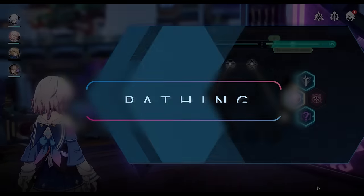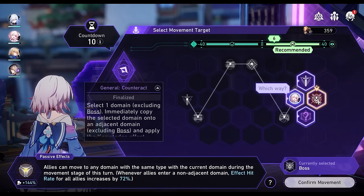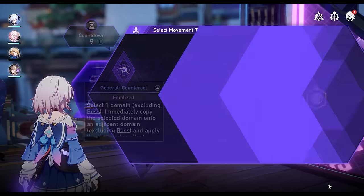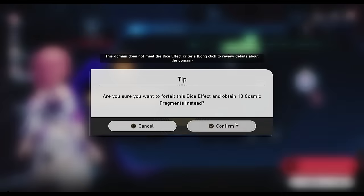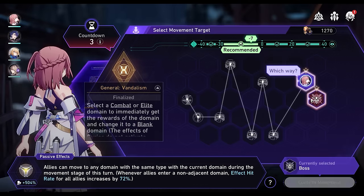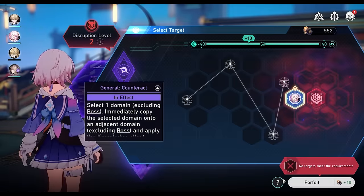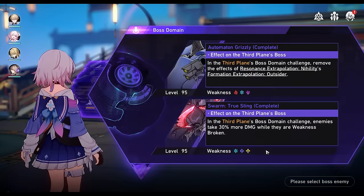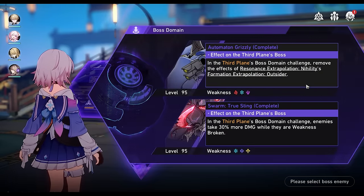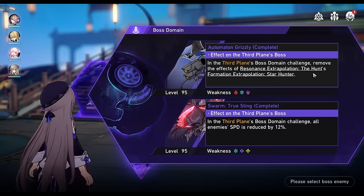My general strategy is to prioritize reward domains on the first plane, since those have a high chance of getting you 3-star blessings, and try to obtain Fully before the first plane boss. Then on the second plane, I switch over and try to prioritize adventure domains to look for the 2-star blessing Melancholia. If you have a lot of cosmic fragments, you can also jump around transaction domains to try and purchase those blessings directly in the shop. On the third plane, depending on my countdown and dice rerolls, I either immediately go to level my blessings and fight the boss, or jump around a bit to collect more blessings. I generally try to keep under Planar Disarray 6.